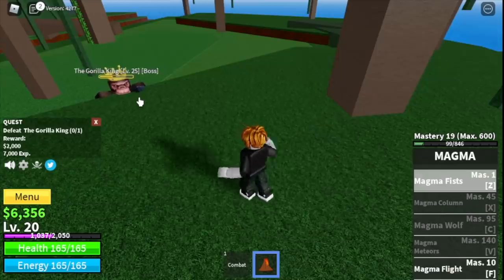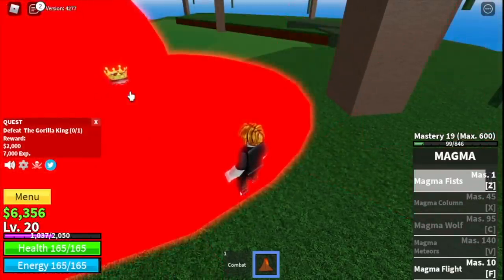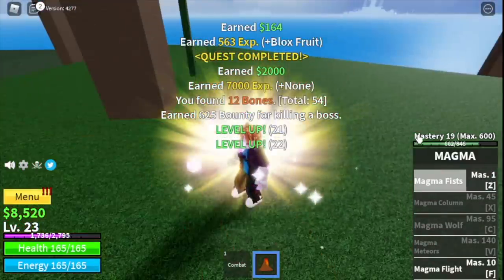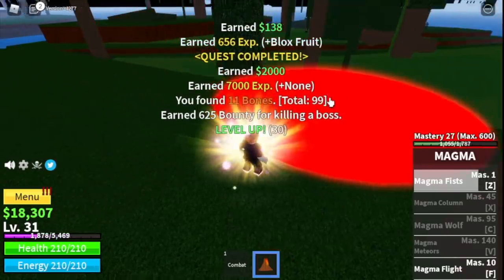At level 20 you can start your quest with the gorilla king. Just look for high ground and use your Z skill, magma fist, until you defeat it. The goal here is to reach level 30 — you will be unlocking magma flight and you are now ready to move on to our next island, the pirate village.